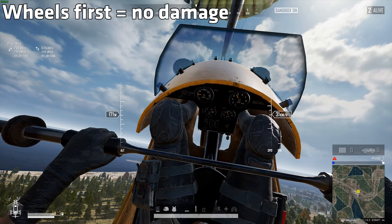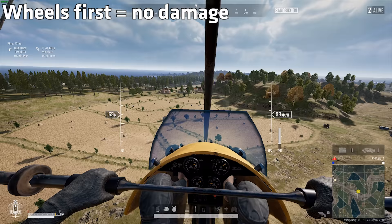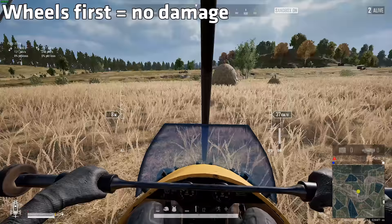And if you fall for too long, don't worry. As long as the wheels hit the ground first, the glider takes no damage from the impact, just like the other vehicles in the game.